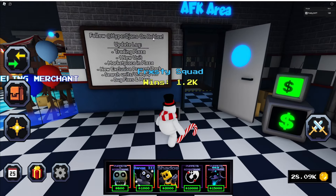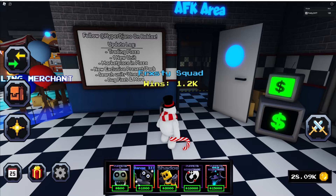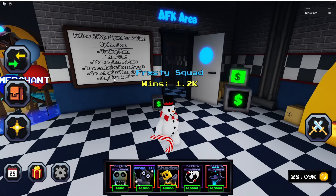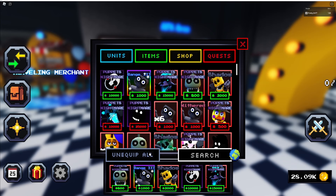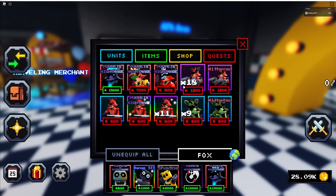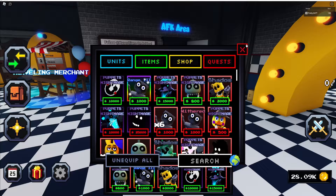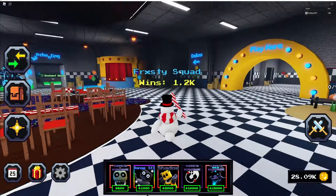Here's the update log: trading plaza, unit marketplace, new exclusive presence and pack, search unit, and unequip all. So you can actually search — if I want to look for a foxy, boom, all the foxes come up. I'm really glad they added that. The next thing they need to add is an index.